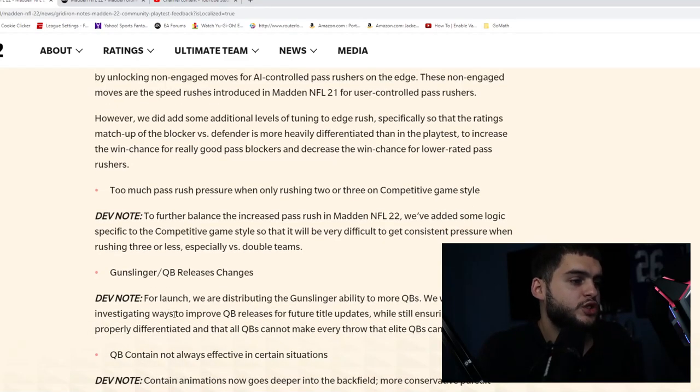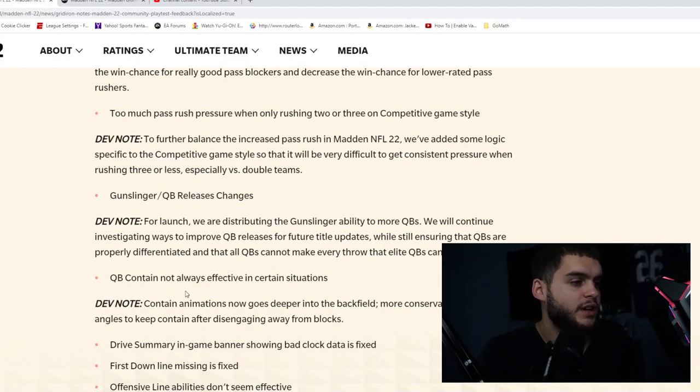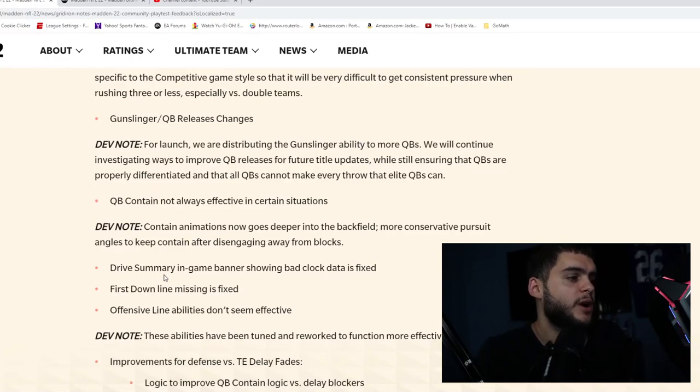On gunslinger QB release changes — they're distributing the gunslinger ability to more QBs for launch and will continue investigating QB release improvements in title updates, while ensuring QBs remain properly differentiated so not everyone can make every throw. Gunslinger was kind of annoying last year because you basically had to have it to play in MUT, and in regular rosters only certain QBs had it. This likely means Mahomes, Josh Allen, and Aaron Rodgers will all have gunslinger from the start.